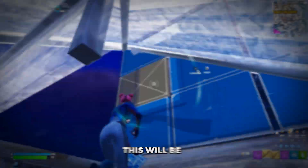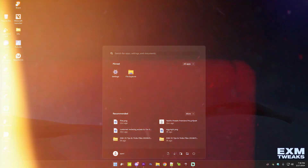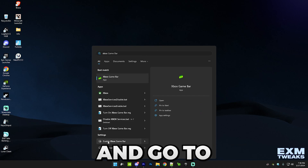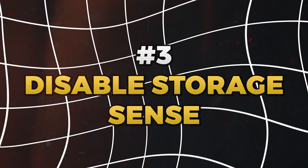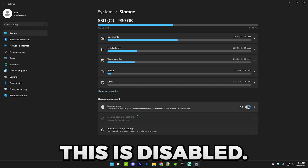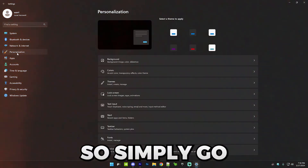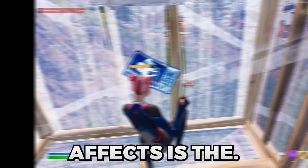The third optimization actually covers a bunch of different settings. First, disabling Game DVR or Xbox — search up Xbox Game Bar in your search bar, go to 'Enable Xbox Game Bar' and make sure it's unchecked. Next, disable Storage Sense — search for Storage Sense in Windows settings and make sure it's disabled. After that, disable transparency effects — go to Personalization and make sure transparency effects is disabled.